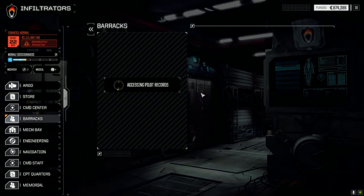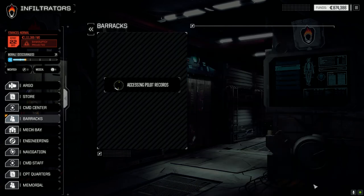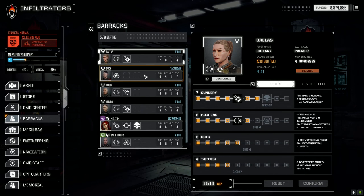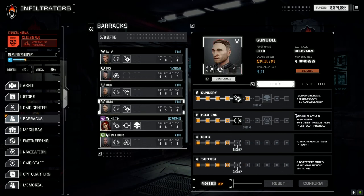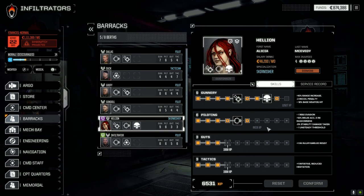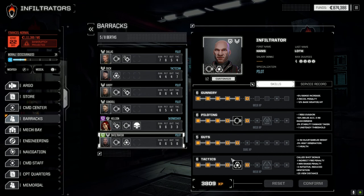Quick look at the barracks - Dallas has 10,000 XP now, bringing gunnery up, the 10% range increase will help. Duck and Goofy are still waiting on gunnery. Gundal is going piloting for extra evasion, also waiting on gunnery. Still running into this issue with one pilot where I have no idea what's going on - refusing to spend points on her. Nothing for Infiltrator to take, so let's go to the command center.